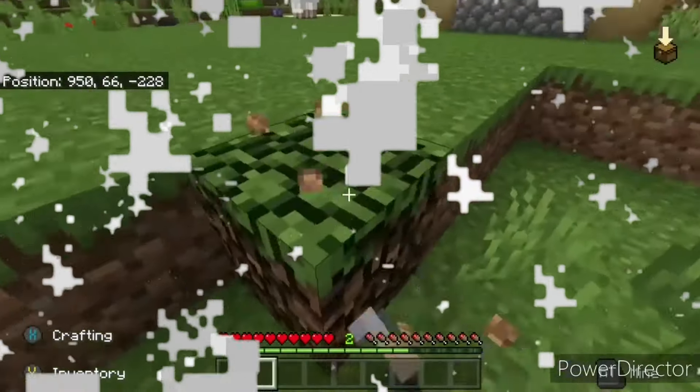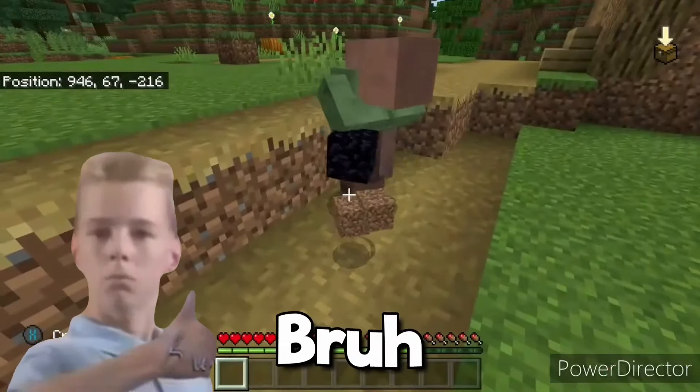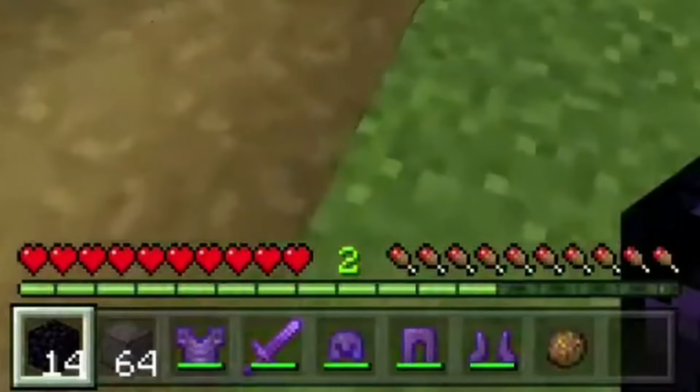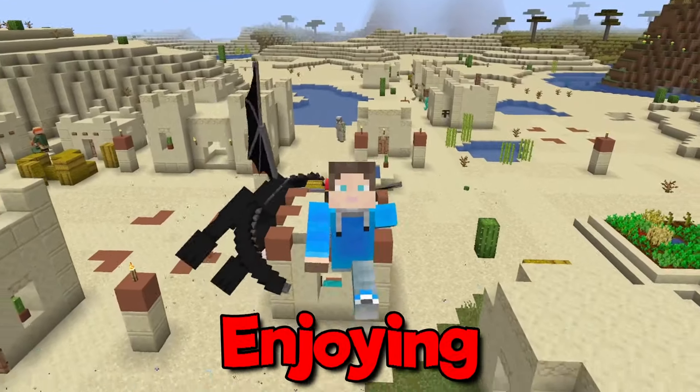Our next speedrunner spawns in and gathers dirt. He then finds a fake villager and tries to scam the poor villager, but it accepted the offer and magically gave him full enchanted netherite gear, one stack of netherite blocks, 14 obsidians, and one fireball. I'm losing so many brain cells, and I'm really enjoying it.